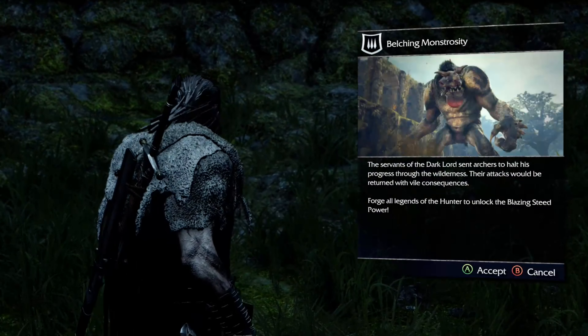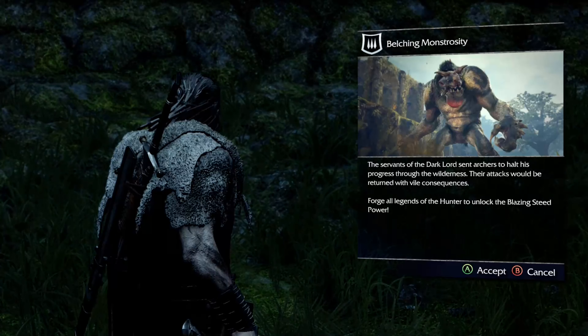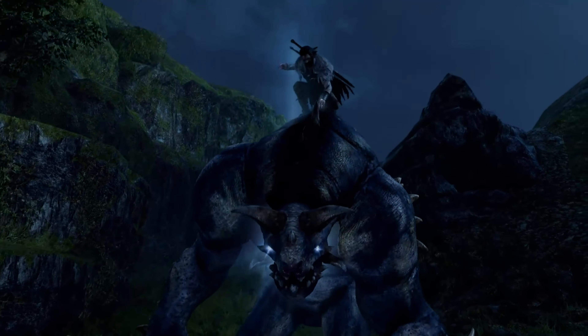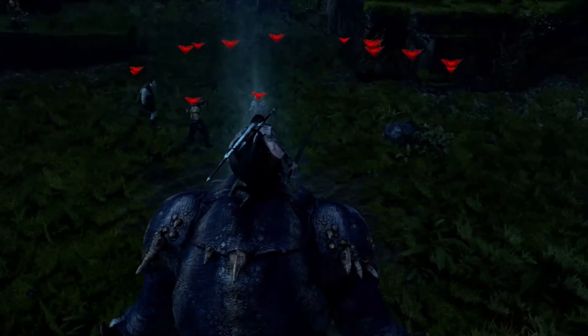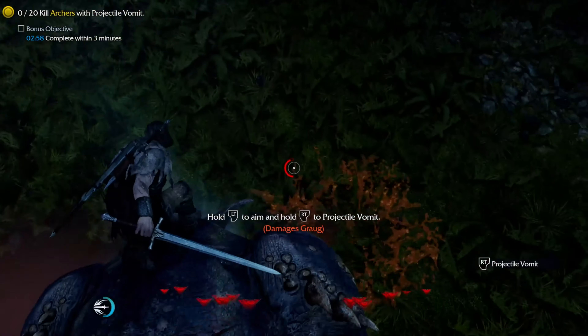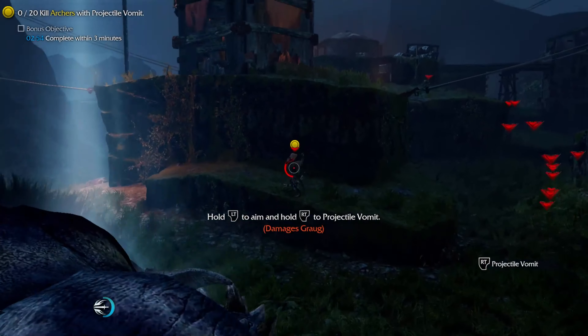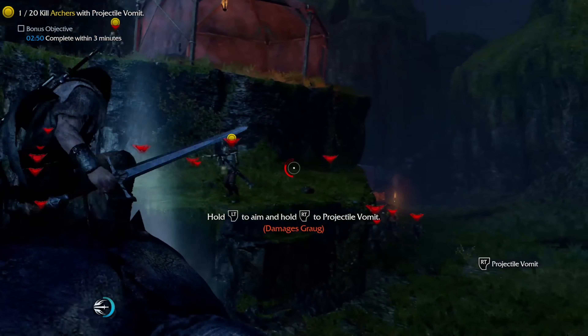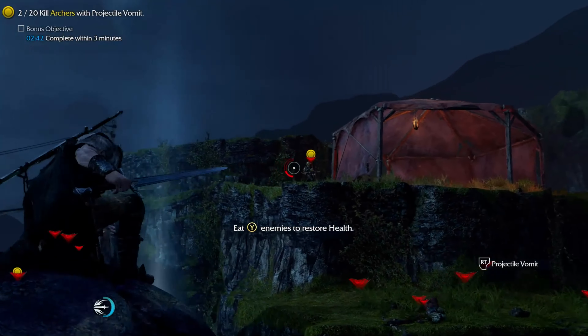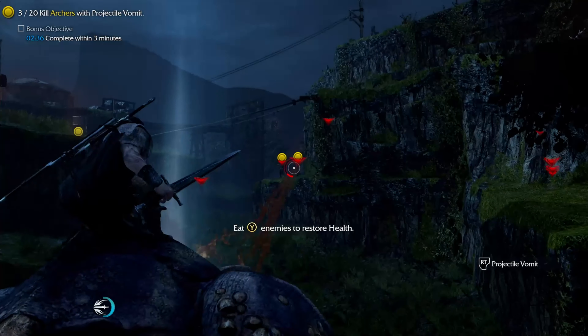Welcome back everyone, it's Electrified 90s and in this video I'm going to be going through Belching Monstrosity, which is basically we will be riding a wretched graug and using them to complete this mission. Essentially we'll be using projectile vomit to kill 20 archers and we need to do that within three minutes.